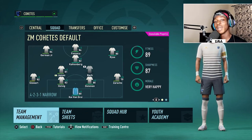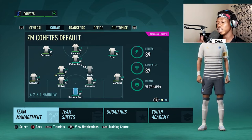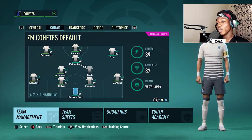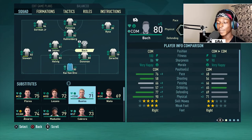What's up guys, this is episode 8 of my Create A Club Career Mode with ZM Cohetes. I just finished the previous video and I'm immediately recording this one because I want to try and post two videos in one day with this series, since I wasn't able to post in the last two days. If you guys see this video on the same day as episode 7, then that'll be good. Make sure to leave a like and subscribe to the channel.